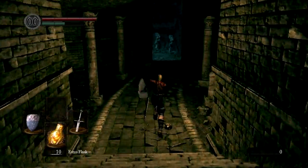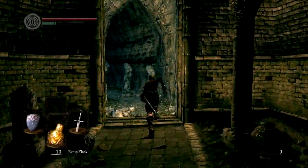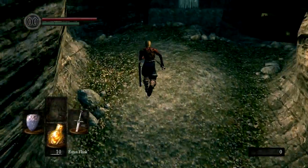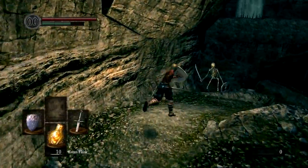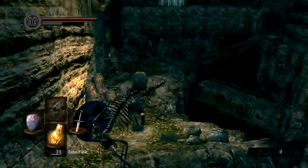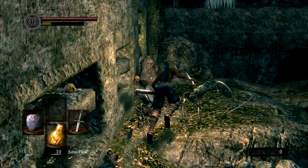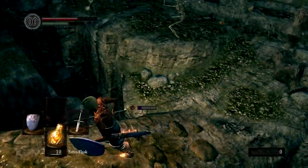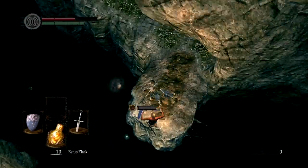We'll go past the door that we just opened. Now be very careful and make sure you don't expend all your stamina here. You need to make sure you have maximum stamina while sprinting, and then you'll be able to dodge roll past all these skeletons. Roll through the clay pots on the left or else you will get stuck and get hit by those guys — though I still did anyway.